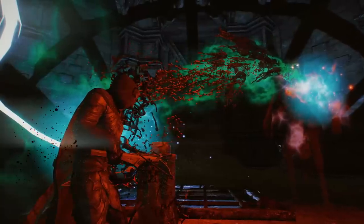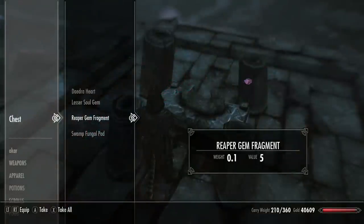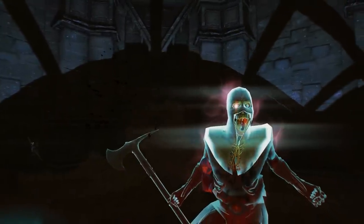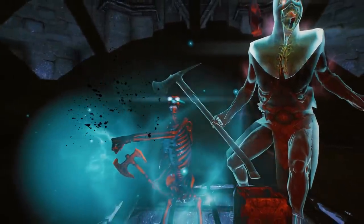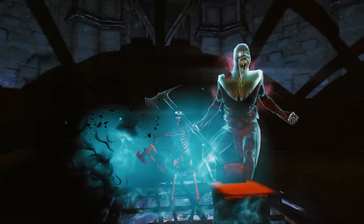The Reaper exists in the Soul Cairn, and in order to summon him you need to get 3 Reaper gem fragments. These are quite well hidden so I'm going to walk you through how to get each one. At the end of the video I'll show you a boss fight against him on Legendary difficulty. But first we must travel to the Soul Cairn — this is the area you travel to in the Dawnguard questline. If you don't know how to start this questline, just check out my guide in the description below.